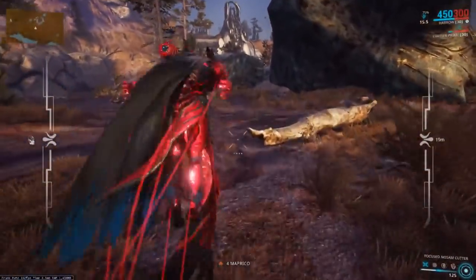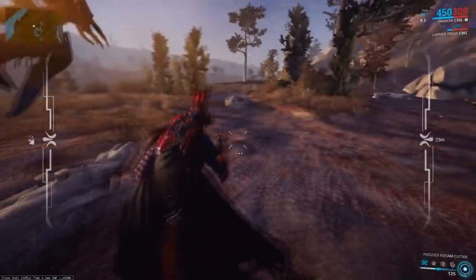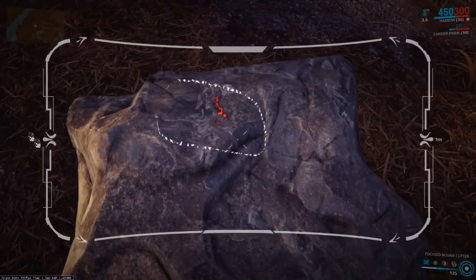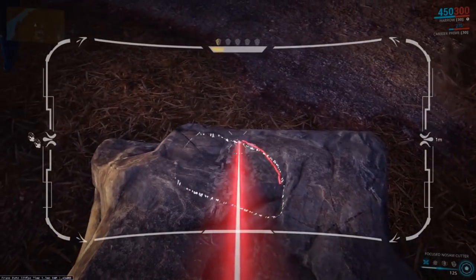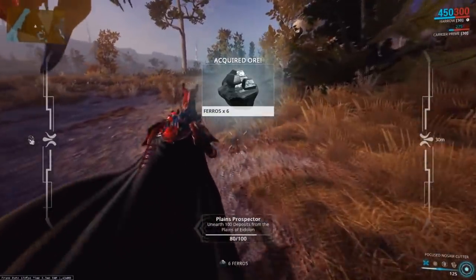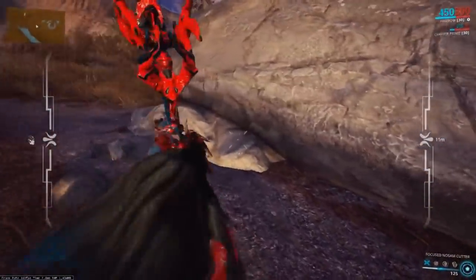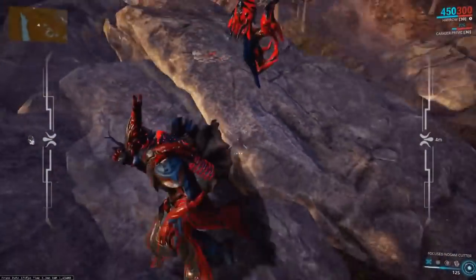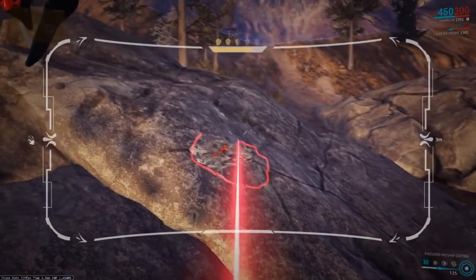Once you see the node, right-click to aim down your cutter and you should see a white outline of the node. Follow that white outline as best as possible. When you start cutting, there will be a few bubbles that start filling up, hopefully at the top, indicating how well and accurately you are cutting the outline. The more bubbles, the more ore you're going to get. The yellow bar below fills up to show how close you are to completing the mining, and once it's full you are done and it will give you whatever node you just extracted.